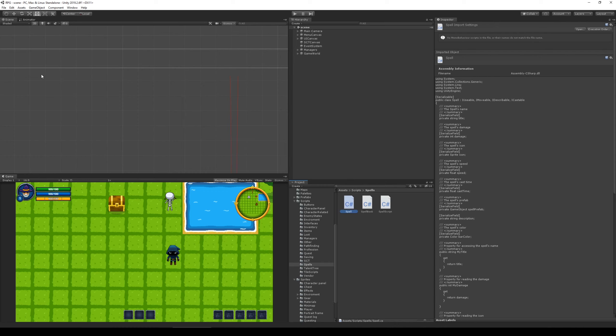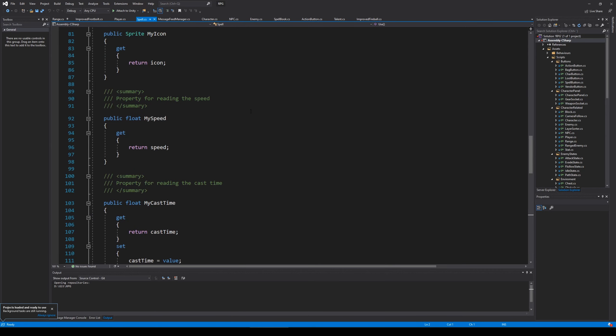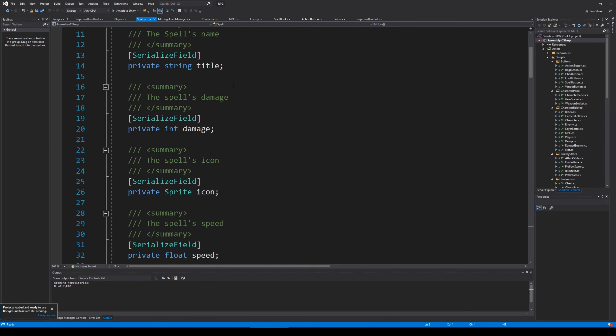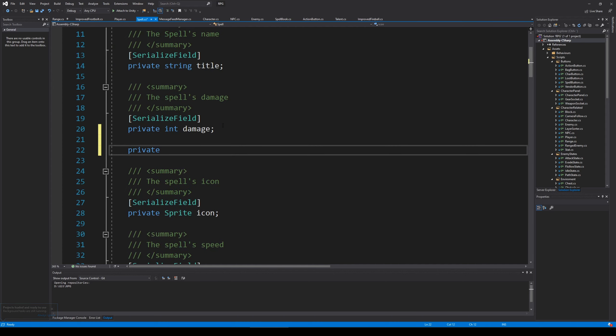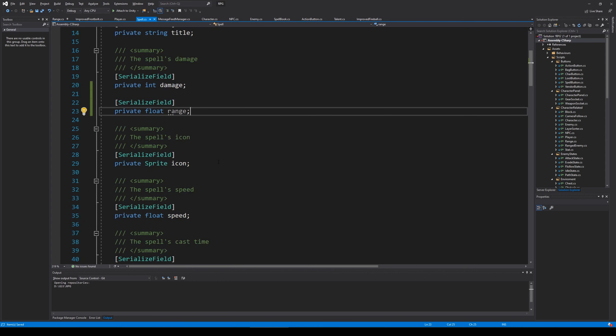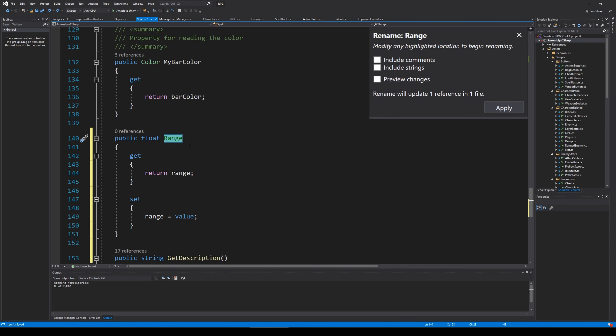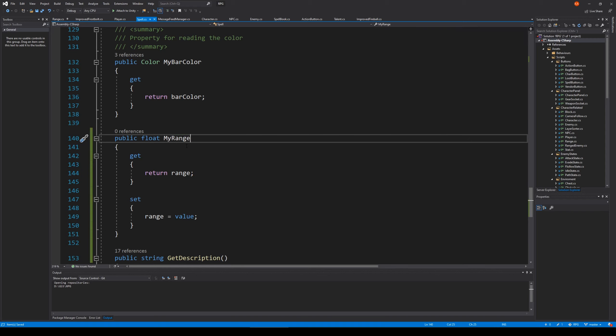As you can see when we open it, there are lots of different things — damage, title, and so on — but we will also have to add the range to it. We have speed and all those things, so after damage we can make a private float called range. Each spell is now going to have its own range. Let's right-click, choose Quick Actions, encapsulate field, and rename it to myRange.